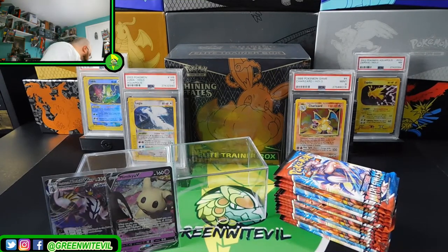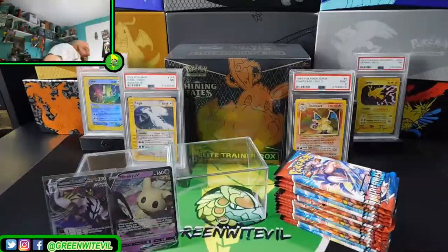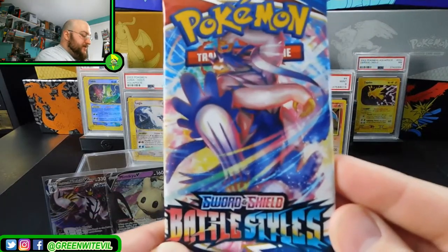Where is my water? Entei got me hyped up! Water break. Alright, next pack in — we have Rapid Strike Urshifu on the cover. So we have a Rapid VMAX and a Mimikyu already — that is pretty cool.